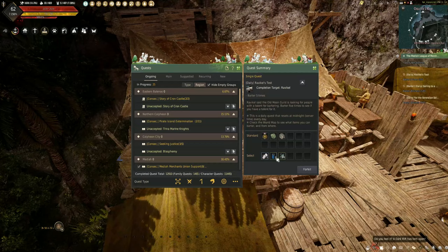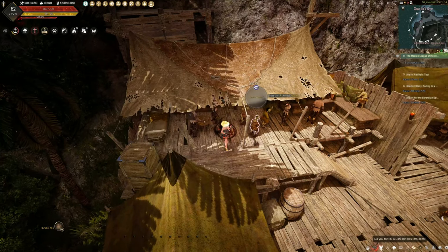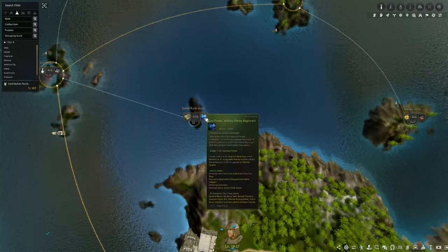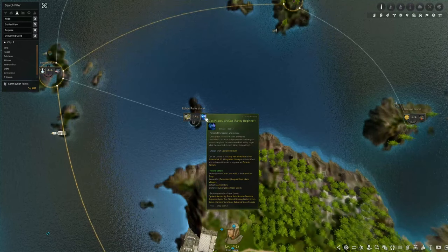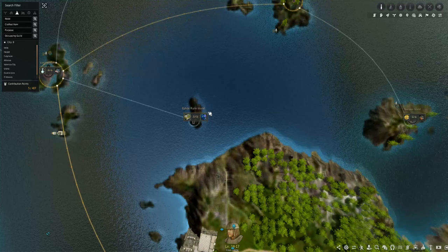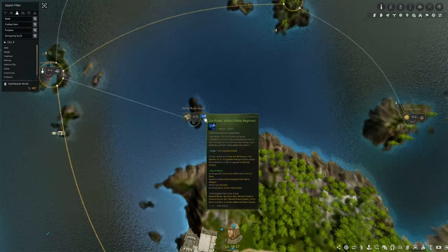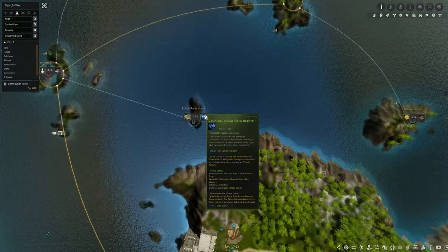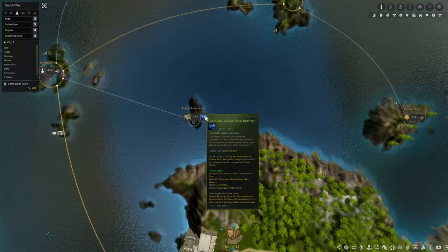Moving on to the Cox Pirate Artifact Parley Beginner — this can be exchanged with level two trade goods and appears occasionally in normal barters, but it appears 100% of the time during the material refresh. You only need 60 of these, and you typically get one to three per refresh. You'll have them in about a month, or you can buy them from the Crow Coin Shop at 150 Crow Points each to speed things up.